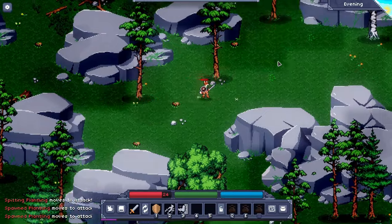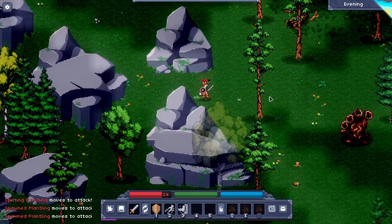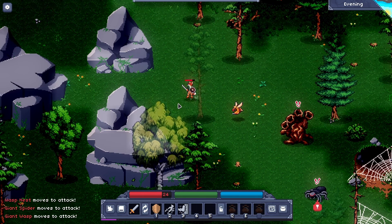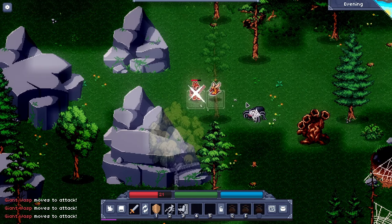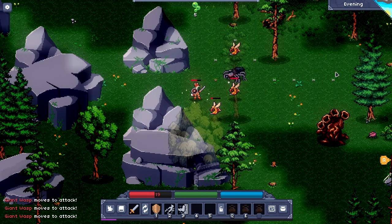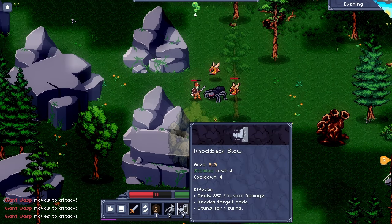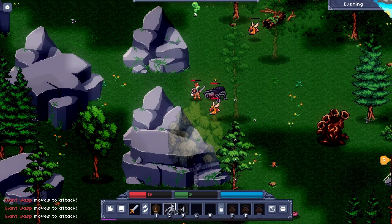I recently played Solash 2, and there's a lot of similarities — though obviously a lot of differences too. Oh, this looks like something. There's a lot of similarities between this and Solash 2, which I appreciate. The spider hit the wasp! Let's put our shield up. I'm not feeling very confident about what's going on right here. Let's kick the wasp. Oh, that kick works on everything around me — interesting.